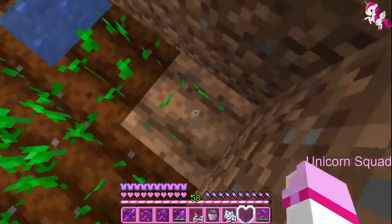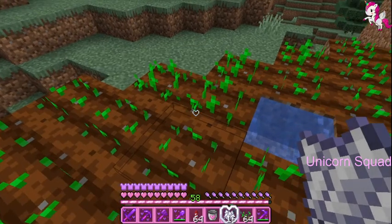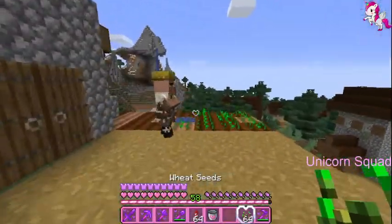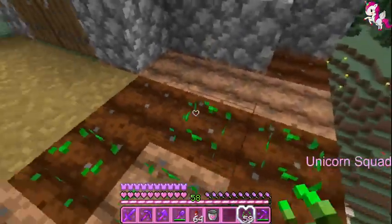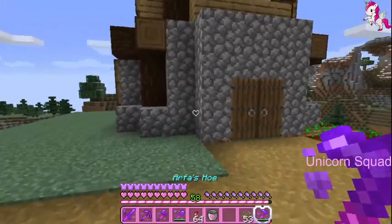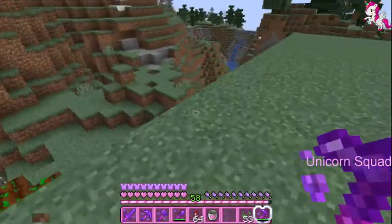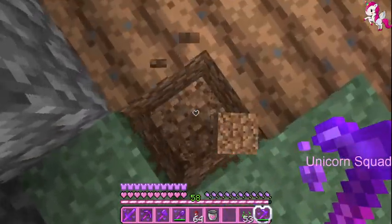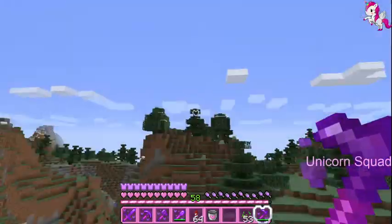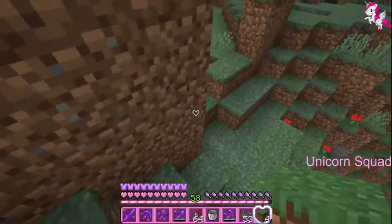I'm coming back in three, two, one — okay guys I'm back with two stacks of wheat seeds! Let's throw them in. There's a farmer villager here for some reason, but actually that's good — someone to look after the wheat field! I'm gonna go over here and take this block out, and this block out too. Ouch, that was hurting!